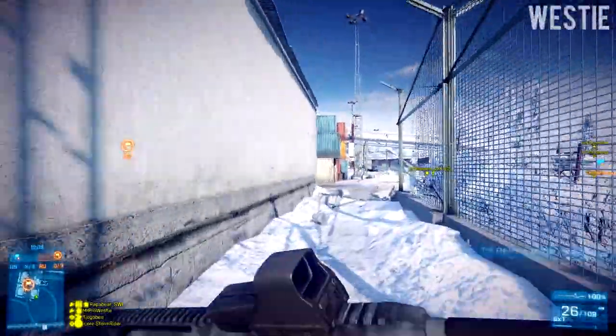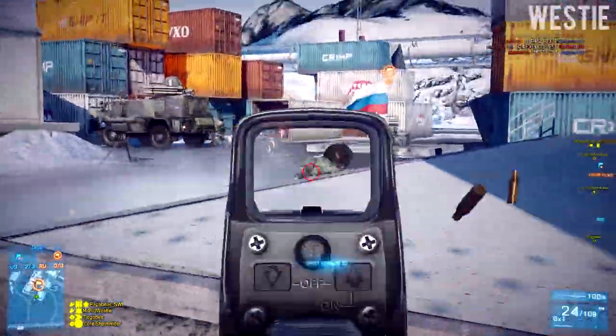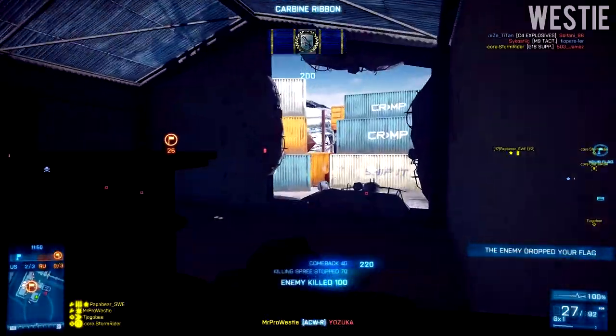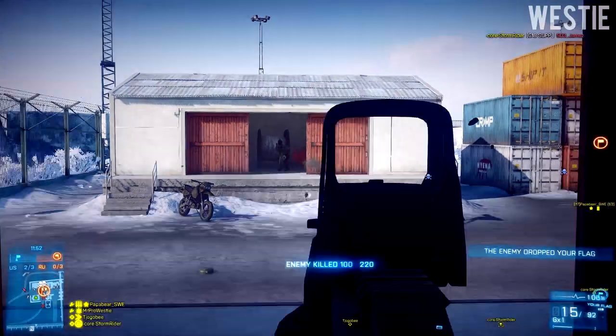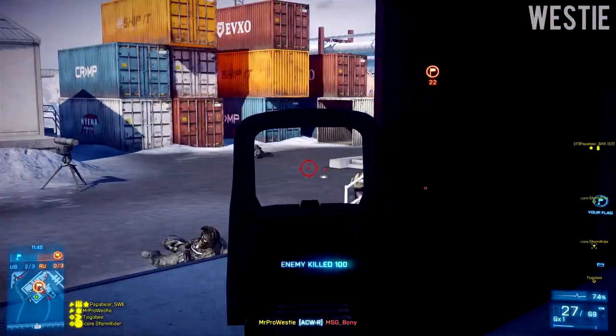Now we've covered defending, let's move on to attacking — and it's pretty much exactly the same but completely the opposite. You need to watch out for mines and you need to watch out for C4. As I mentioned, the best way to get out of a base is to use a dirt bike, but it can also be the best way to get into a base — you just need to be careful.